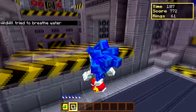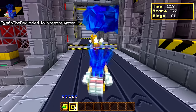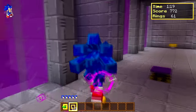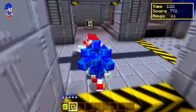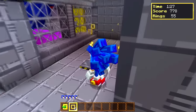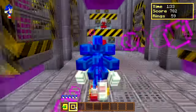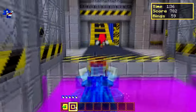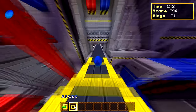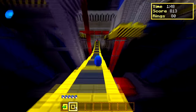Oh my god, Shadow just died right in front of me! What is everyone doing? We better not run out of lives — do not die! There's something up here, Sonic, get over here. There's a Minecraft Creeper! What does a Minecraft Creeper do? Let's find out. Oh wait — it kills you! Sonic, you're an idiot. How am I supposed to know? I don't know, Sonic, but you're pretty dumb. I'm sorry, I didn't know the Minecraft Creeper would kill me.